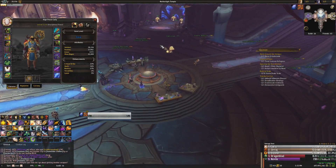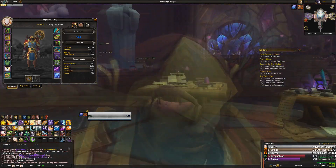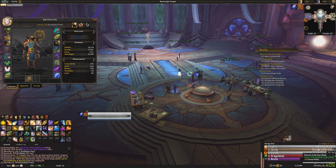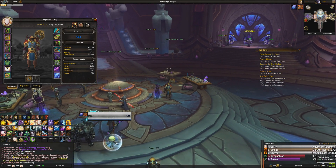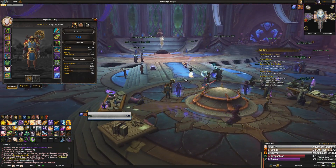Hey everybody, today we're going to be talking about how to gear up in Legion. As you can see, we're on the 5th day of Legion right now and we're already at an item level of 844. Getting gear is really, really easy in Legion. Getting pre-raid geared is very easy if you have a lot of gold as well. Today I'm just going to be talking to you about what to do, where to go, and how to bring in the purples.